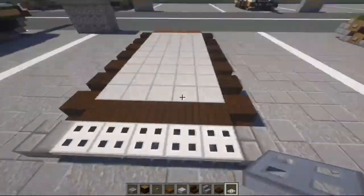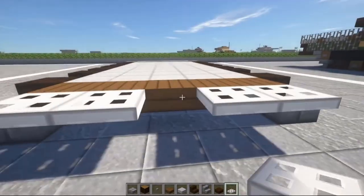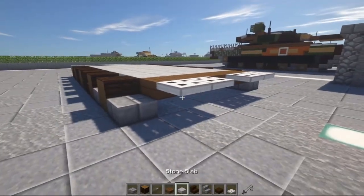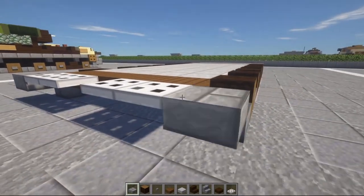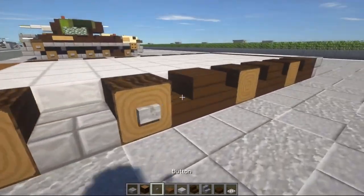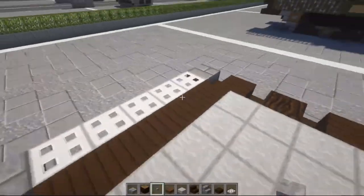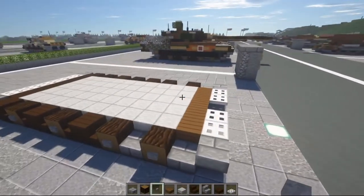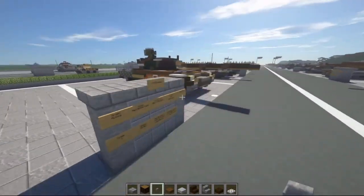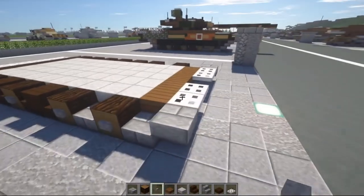We're going to take some iron trapdoors, do a row of five right here along the back, then two here and two here, leaving the center open. In front of the tracks on either side we're going to do a top slab of stone brick on either side. Then we're going to take some stone buttons and put a stone button on the outside of each of the spruce wood logs. This will finish off our suspension, and I think we're done with layer one.